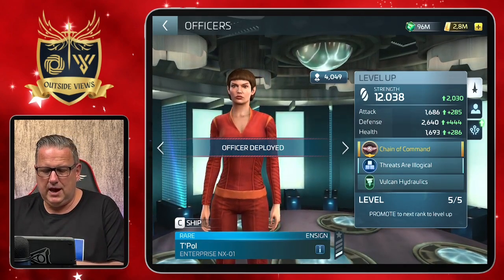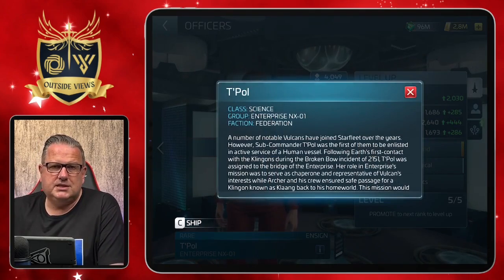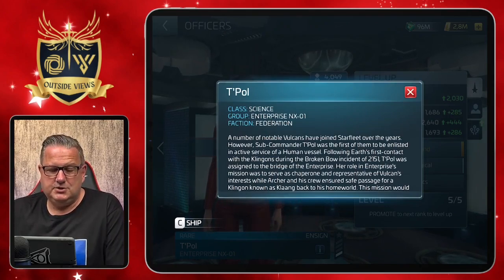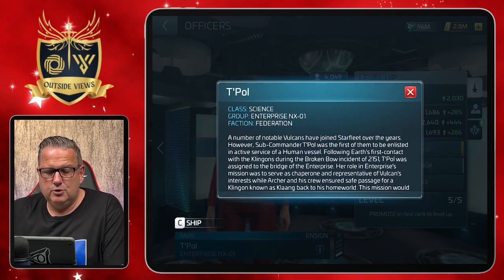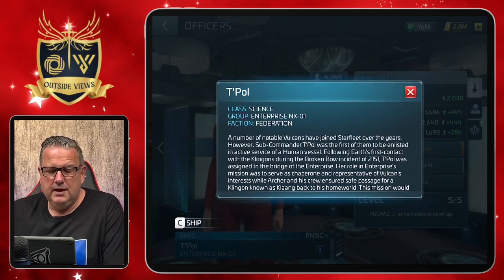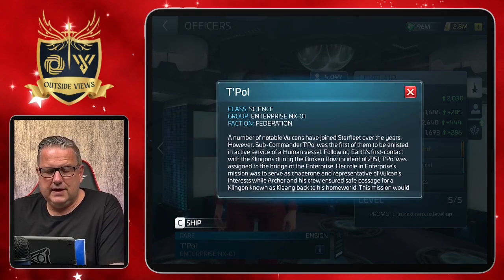As usual, we have a look at the general stats. She's class Science, which makes sense — a science officer of the Enterprise. That means you need science badges to upgrade her. She's from the group Enterprise NX-01, so she can give synergy to a captain of that group if she's on the bridge.